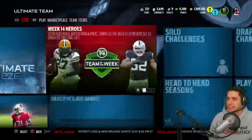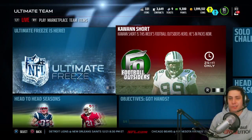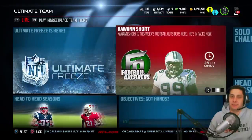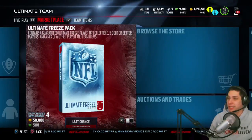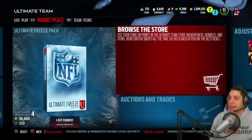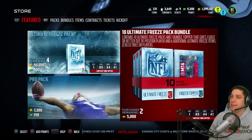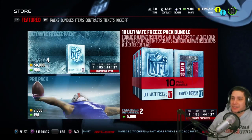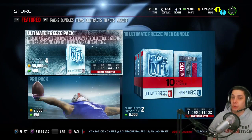There's also some of the Team of the Week or Football Outsiders stuff still available. I believe Kwan Short can be pulled right now. Obviously the Kwan Short isn't going to be as expensive as the top out of position players, but still a pretty decent pull. Right now there are Ultimate Freeze packs in the game — we're going to be pulling a 10-pack bundle today.